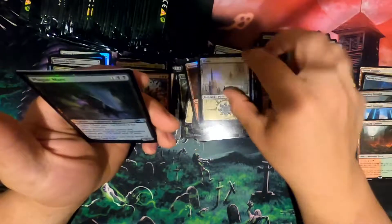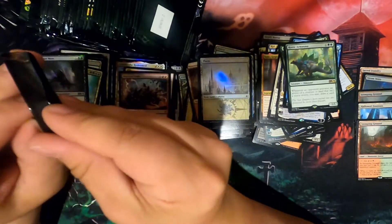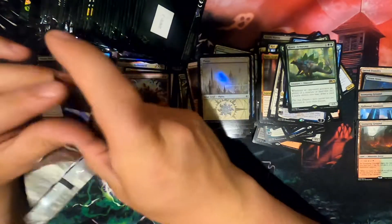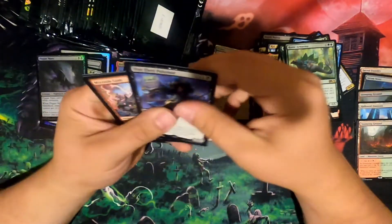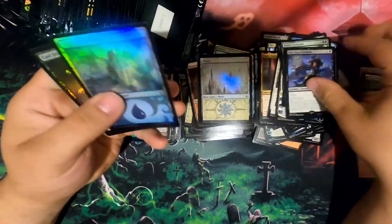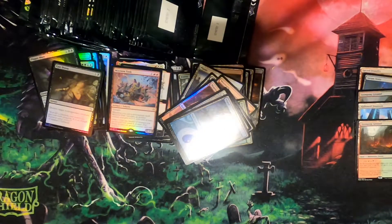Another Overflowing Insight. Maybe I had a Runic Armasaur — couldn't tell ya. It's been a minute since we got a shock. Oh yay, better un-foiled. We're not picking up on the sarcasm there — I don't know what to tell you guys.